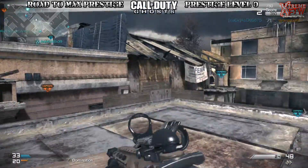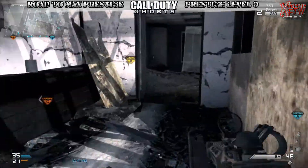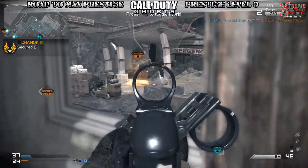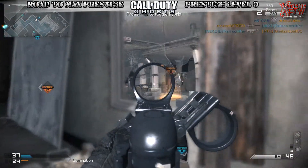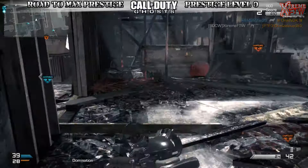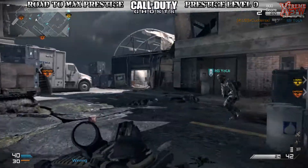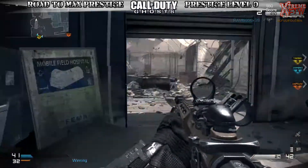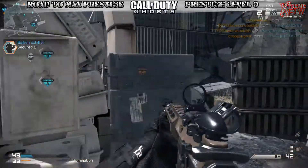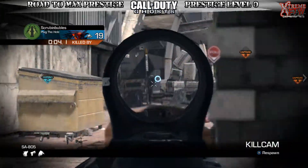I'm also using the muzzle brake and the burst fire attachment. It's more or less a one-shot kill at pretty much any range — it's a pretty decent, very effective gun. It's not great in close quarters though. It's just a pain in the ass — it doesn't have the ability to double-tap the trigger to get another shot off like some burst fire guns. This one you have to wait a second before you can pull the trigger again.